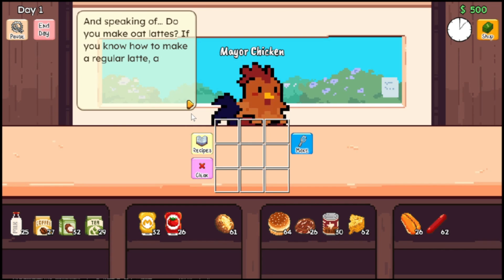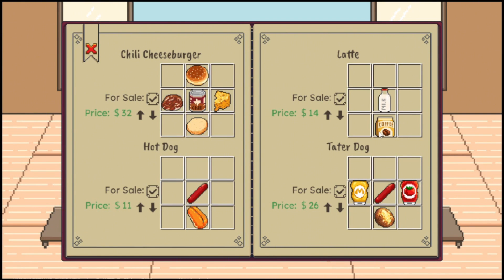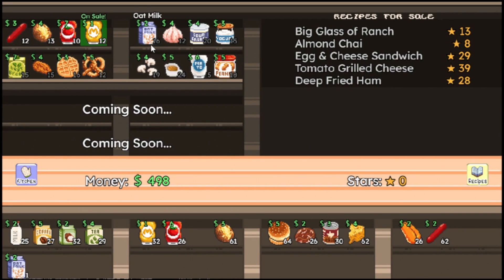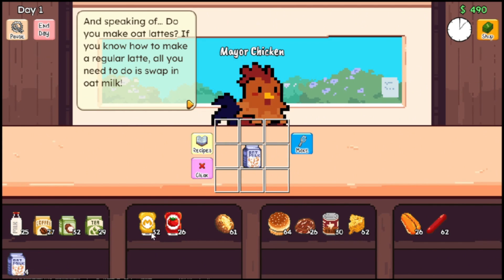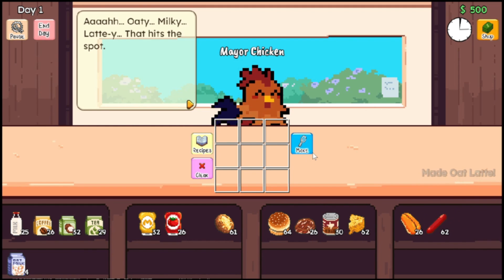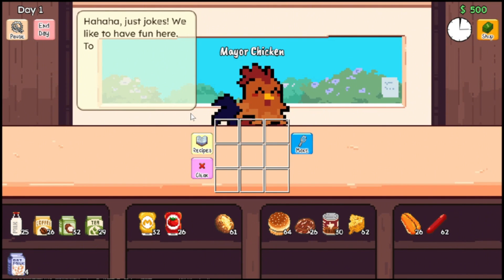You make oat lattes? If you know how to make a regular latte, all you need to do is swap in oat milk. So here we have the recipe — latte, we have the milk and coffee. But I don't have oat milk, so we're going to step over to the shop real quick. We're going to grab five oat milks, and we're going to do oat milk instead. So an oat latte and the coffee — and we made an oat milk latte! That hits the spot. I'll check back after you've settled in. I hope you have some new things for me to try. Or else — ha ha, just jokes. We like to have fun here. Toodles. That is a strange, strange mayor.